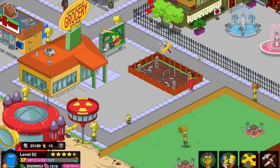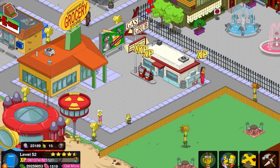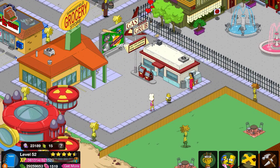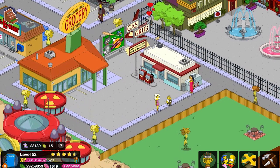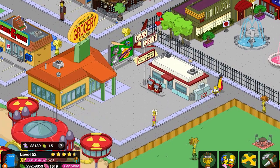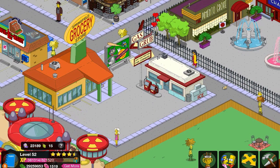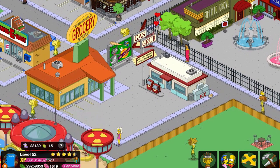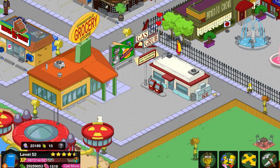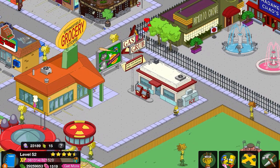So let's click the Gas and Grub — I just remembered what it was called. Ooh, I like it. Last gas before five corners. Teasing me, teasing me to get that item. So what do we do with the actual gas pumps we have in the game? They're kind of useless, aren't they? I mean, I guess you could put them in front of the Quickie Mart or something, but kind of useless now that we have an actual gas station.